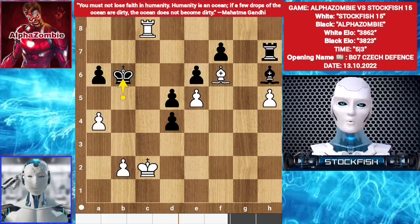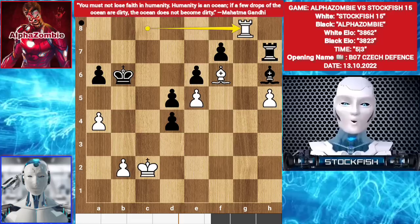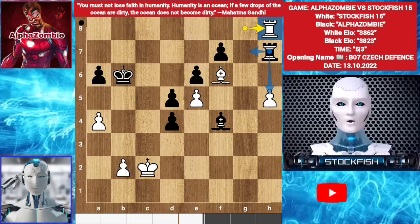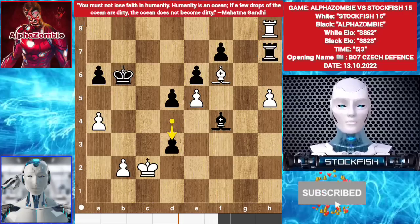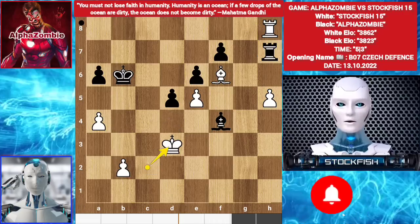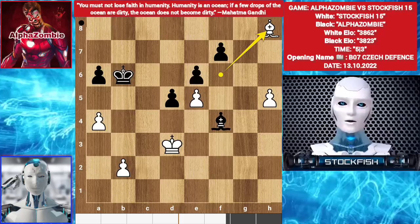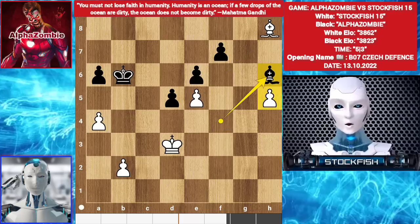He played King B6. Rook G8. Bishop F4. Rook H8. The zombie can't escape from there, so D3 check by the zombie. King takes zombie. Rook takes H8. Bishop takes H8. Bishop H6. The Bishop has to stay on this square, otherwise I will promote the pawn as I promised.